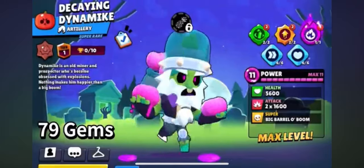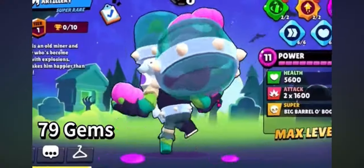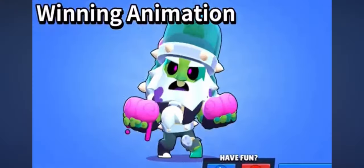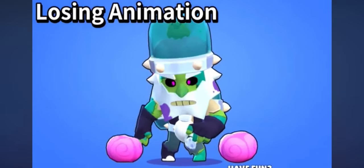For number four I'm gonna go with Decaying Dynamite, and the reason I'm choosing this one — just look at the way he dances. For only 79 gems you can get this really cool skin that also comes with a pin. It also has really cool details and he shoots brains instead of dynamite.